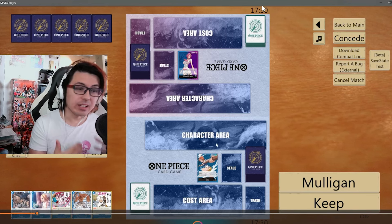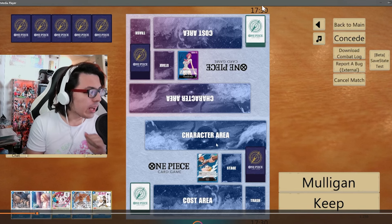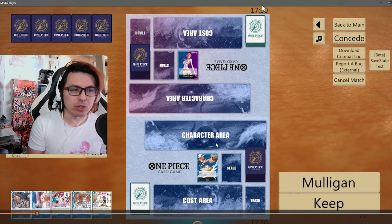Right here we see our hand: we've got Buggy, Kaya, Love Love Beam, Mr. One, and Usopp's Rubberband. That's not a perfect hand — I would really prefer some other things — but it's not the worst thing in the world, and we only have the one trigger in our hand, so we're going to keep it. We're going second, so we do get the draw. Our opponent is going to go for Germa Kingdom.